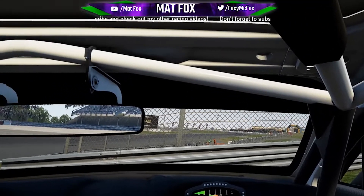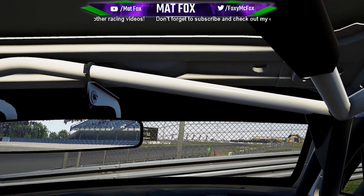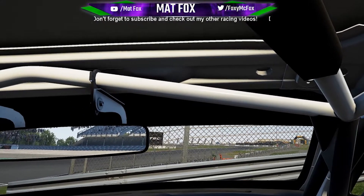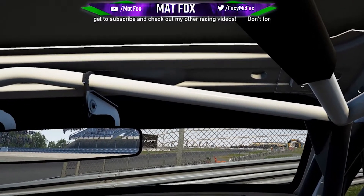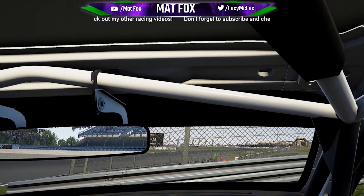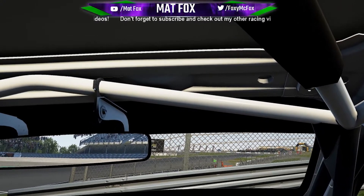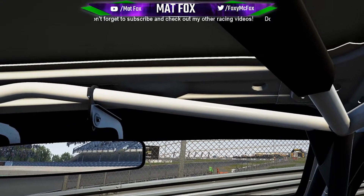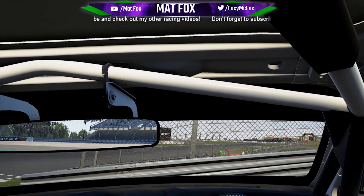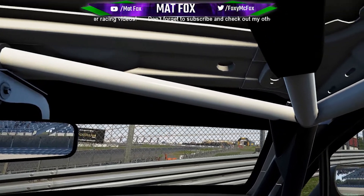So there we go — a quick look at Assetto Corsa Competizione in VR, second build thoughts. It's obviously a lot better than the first build. There's been a few little tweaks with the handling and the physics, and the VR has been added. But the VR is not great — the frame rate is abysmal and the resolution is not that great. The next build introduces basic multiplayer, so let's see how that copes in VR. It's probably going to be a complete mess unless they do some updates. Thanks for watching and we'll have more Assetto Corsa Competizione in the future as it evolves.